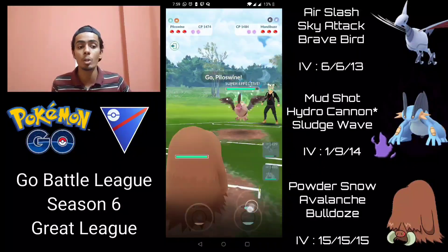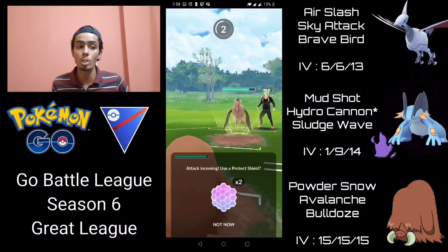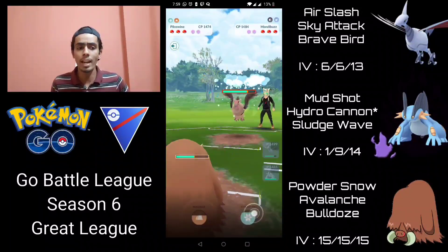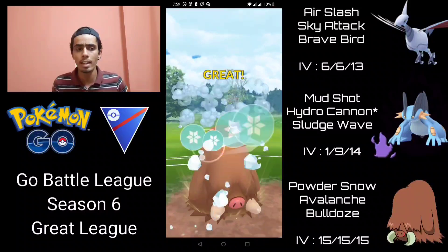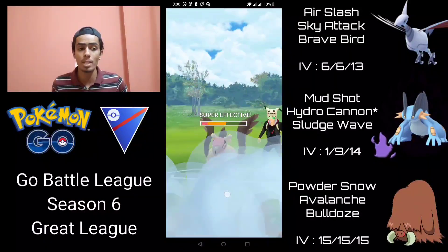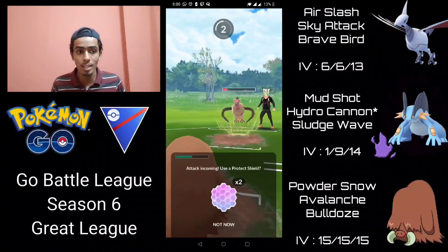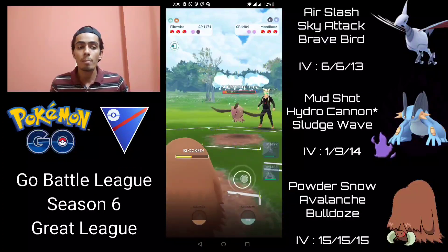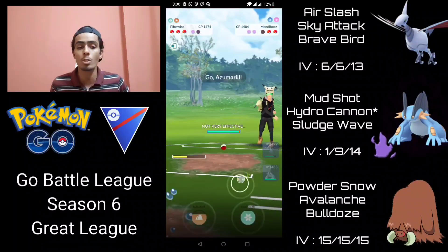You definitely want to catch these Grass types in the lead, especially Ferrothorn, because it would be a real problem for our backline — both Piloswine and Swampert would have a hard time going up against it. They go for Mirror Shot, which is interesting — tells me they're probably not running Thunder. They make a switch into Mandibuzz, so I'm going to immediately go into Piloswine. Piloswine is a pretty positive matchup against Mandibuzz because we're doing super effective damage with Powder Snow and Avalanche.